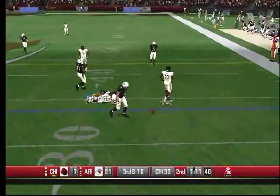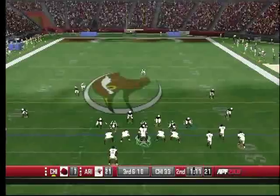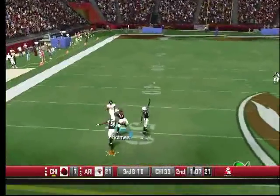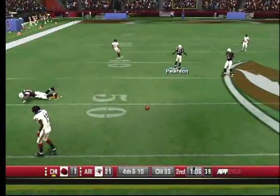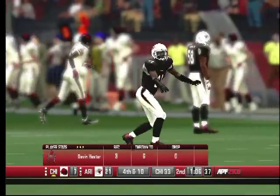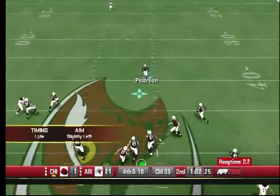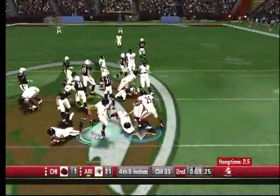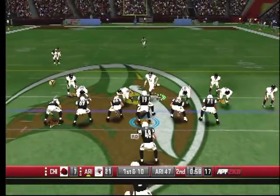Nice hit — great defensive play by the Cards. They try to go to that big tight end. Cutler looking — and almost another interception. Peterson tipped that ball away. They punt again to Peterson — he's dangerous. Peterson almost had a lane there.